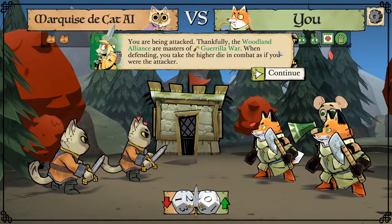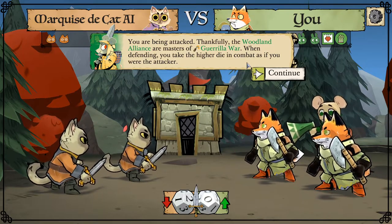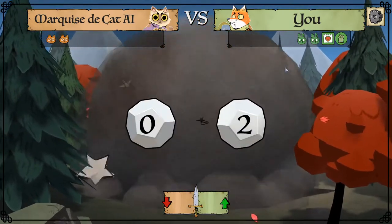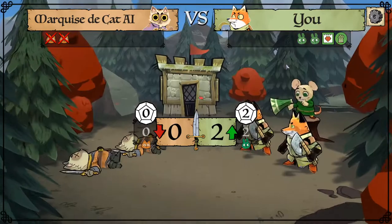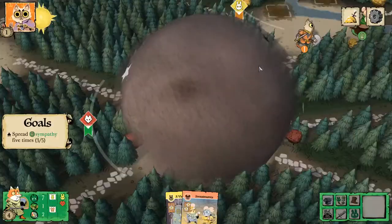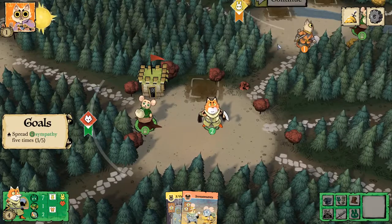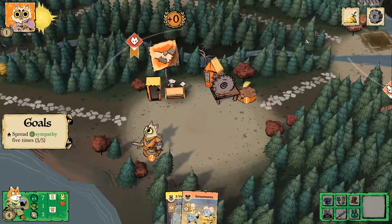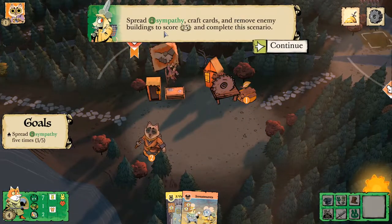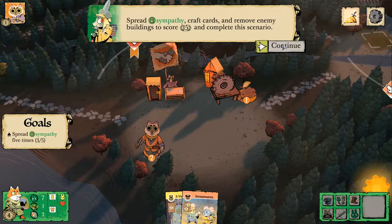You are being attacked. Thankfully, the Woodland Alliance are masters of guerrilla war — when defending, you take the higher die in combat as if you were the attacker. We've been outfoxed. Spread sympathy, craft cards, and remove enemy buildings to score 15 victory points and complete the scenario.